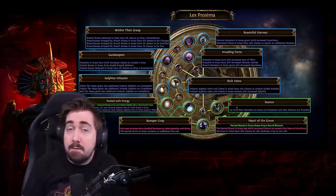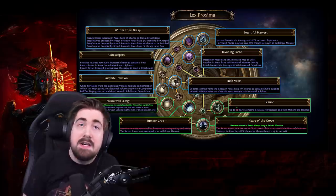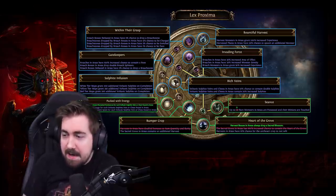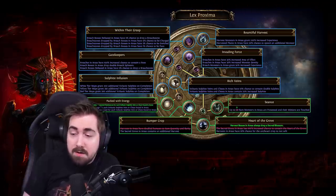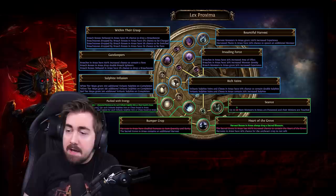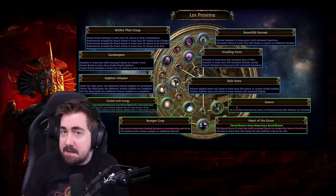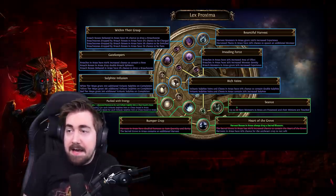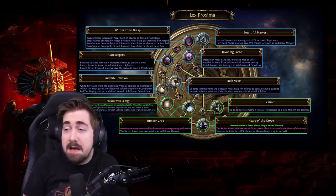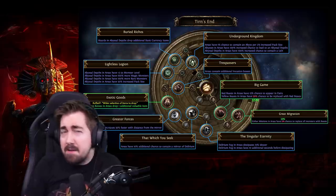Lex Proxima — not really my favorite region because if I'm really hunting for Harvest I'm going to be doing that in Haewark Hamlet. However, the harvest nodes here have been buffed a little bit and there's no reason to take Bountiful Harvest. I probably wouldn't even take the traveling node that increases the chance of Harvest spawning. Since Delve has seen a buff here, I think it's going to be pretty worth taking the Delve nodes, and Delve sounds like it's going to have a pretty big reward in the first 300 levels.